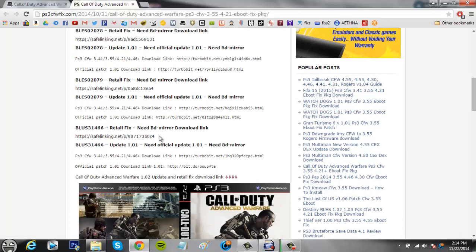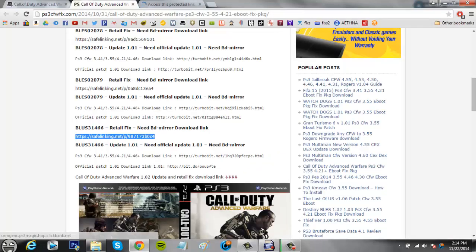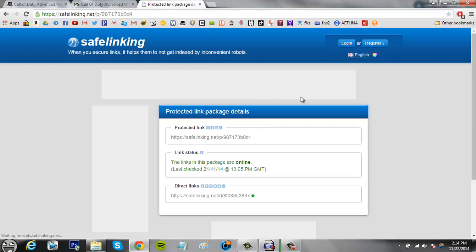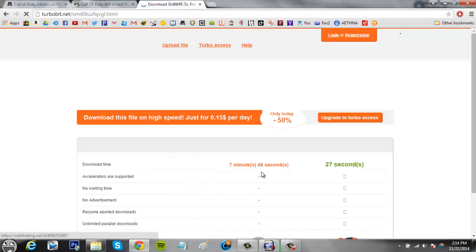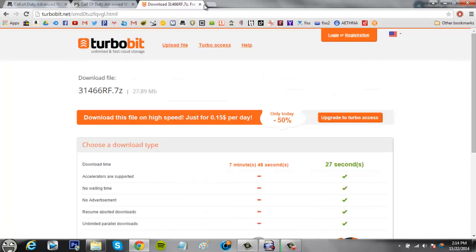Just copy the link, paste it in, and it will ask you for a password — just copy and paste the password from the page and click Submit. Then follow the link and download the fix; it takes a minute or a few minutes.